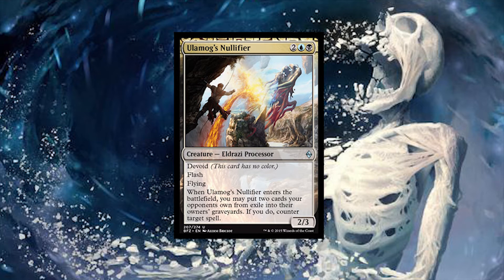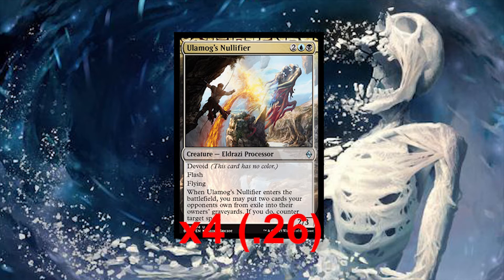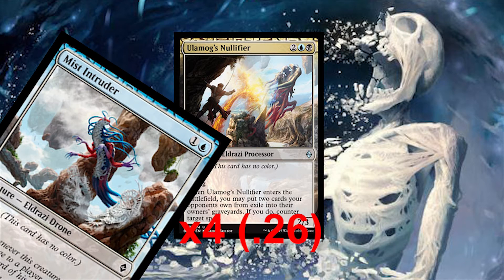Now we have Ulamog's Nullifier — one of the most broken creatures in my opinion in this deck. It has a converted mana cost of four: two colorless, one blue, one black, and it's only 26 cents. If you have two Heralds of Kozilek out, it's only going to cost one blue and one black. Its abilities are flash and flying, and when it enters the battlefield, you may put two cards from their exile into their graveyard and counter target spell. It's pretty much a counterspell for two, as long as you're using your Mist Intruder to ingest their deck.